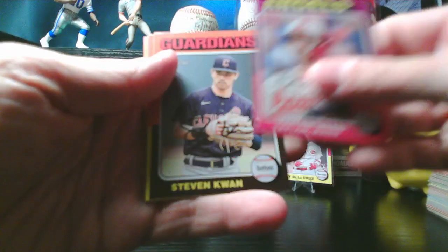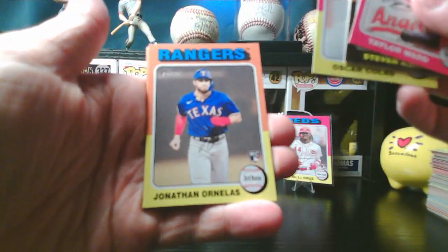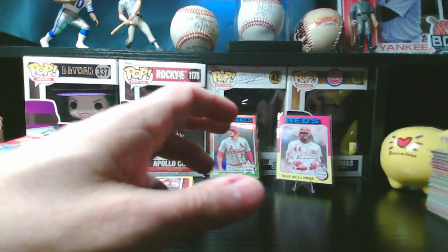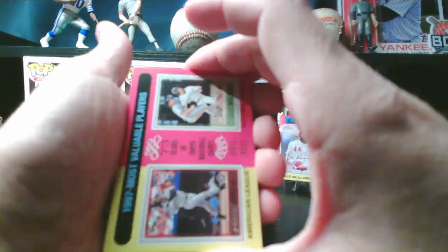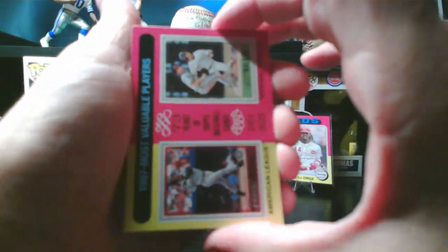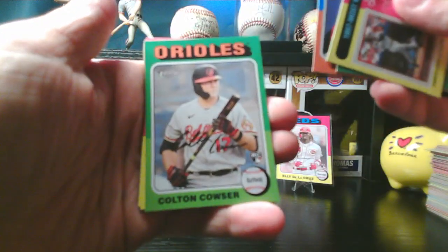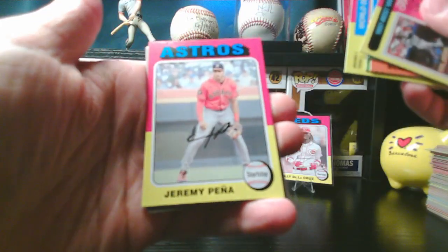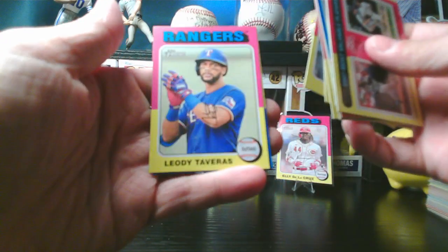Taylor Ward, Steven Kwan, Henry Davis rookie, Oscar Colás, Jonathan Ornelas rookie, New Age Performers — Bo Bichette and Lamont Wade Jr. 1997 MVPs — Ken Griffey Jr. and Larry Walker — Tony Gonsolin, Blake Sabol, Colton Cowser rookie. World Series card showing the Diamondbacks, Jeremy Peña, Will Smith. Backwards card is Leody Taveras, and O'Neil Cruz.